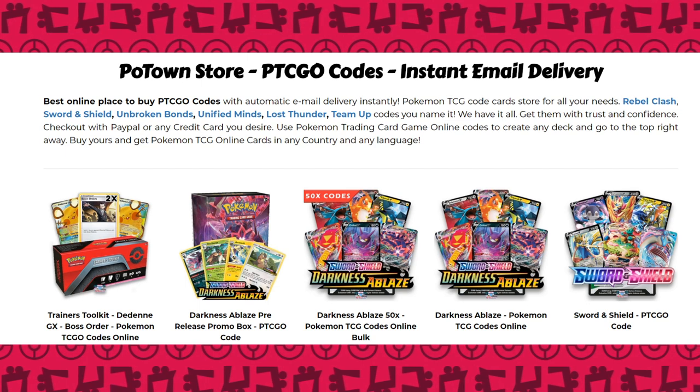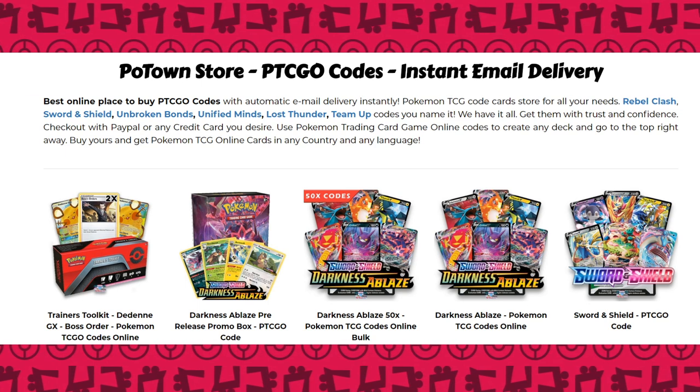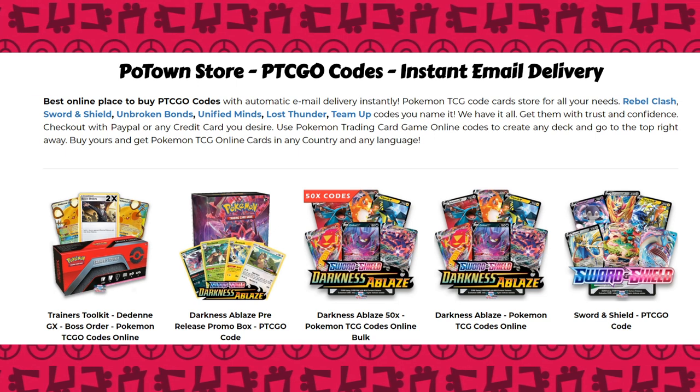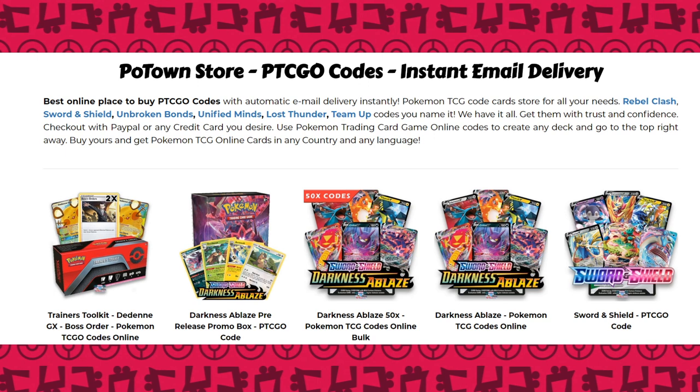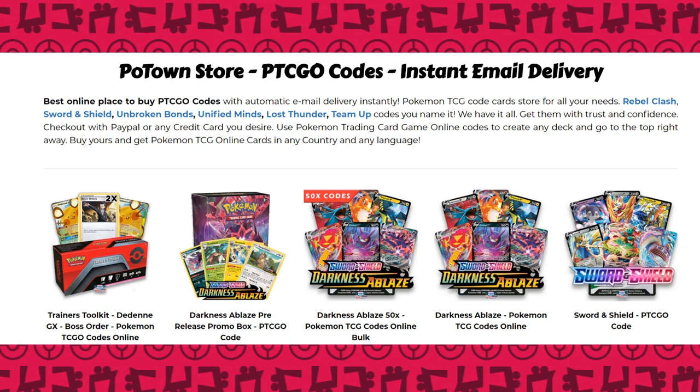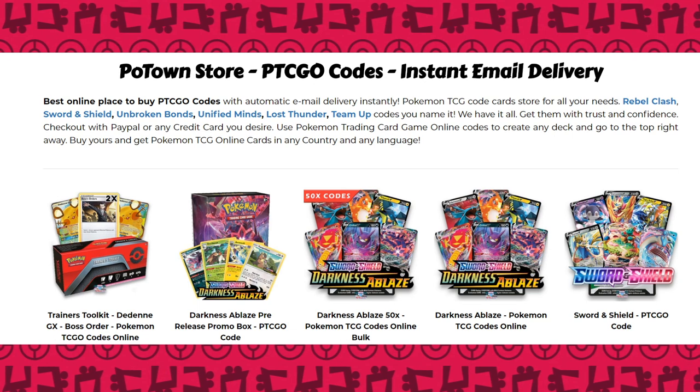Pulton Store is the best place to get PTCGO codes online with instant email delivery. They already have Darkness Ablaze available in bundles of 50 codes, single codes, and the pre-release promo box. Make sure you use the discount code for 5% off your final purchase when you're checking out.